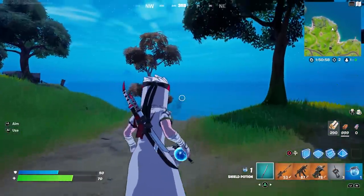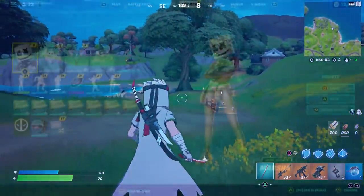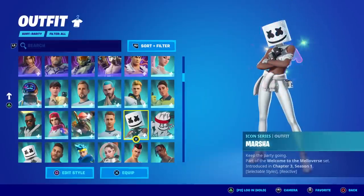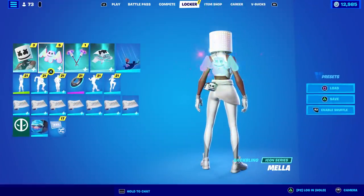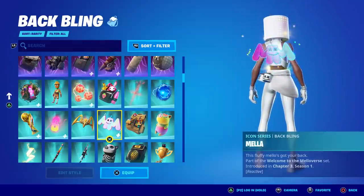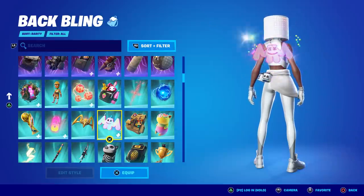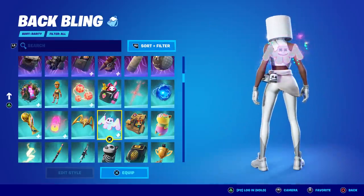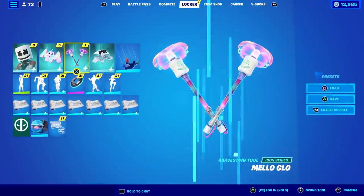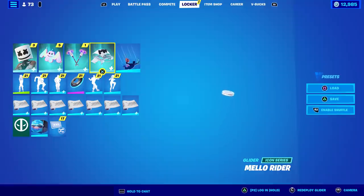So there you go — that is ninja marshmallow, not too shabby. Now with Marsha, her back bling called Mella is super reactive — look at that! Oh man, look how big he gets! Holy smokes, that's crazy. The Mellow Glow pickaxes are reactive too — how exactly, I have no idea, but we're going to find out.